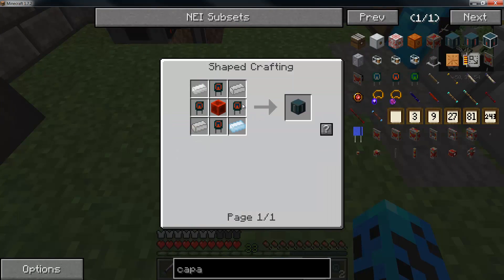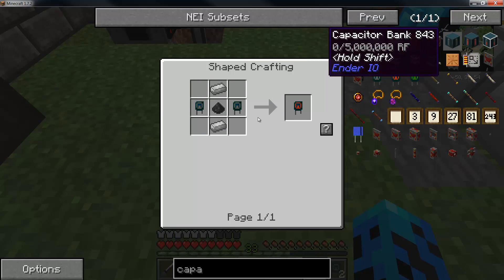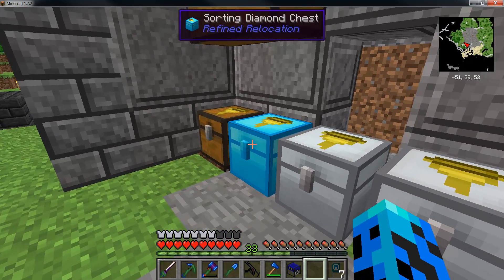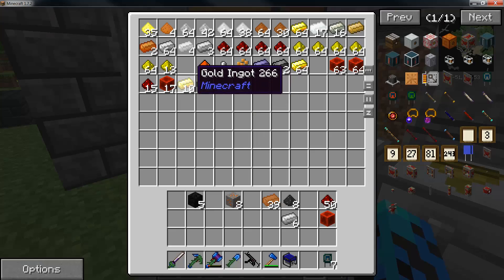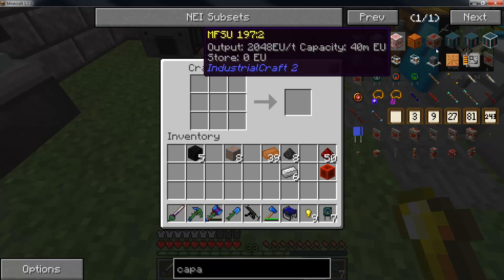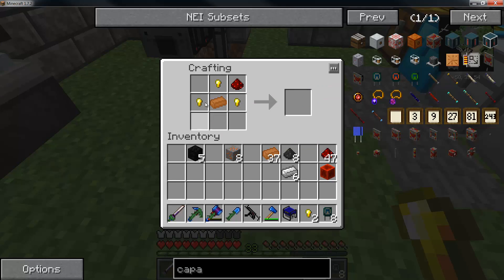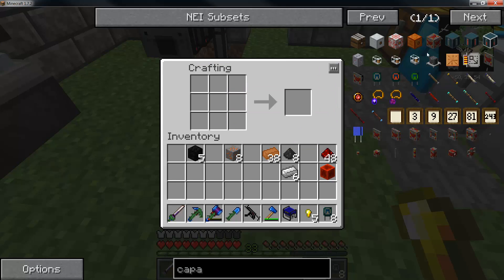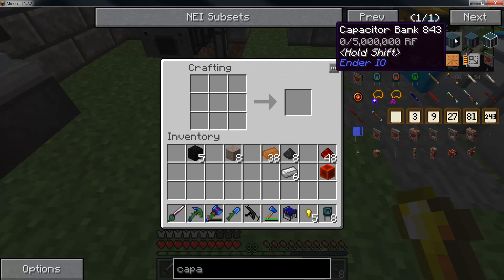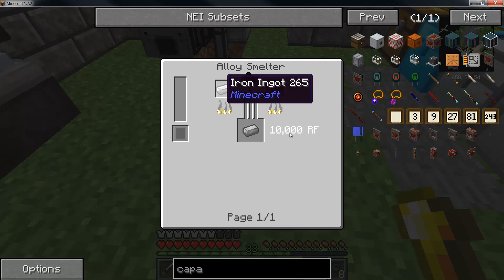We're going to need how many of those? So two — we're going to need eight of these. So that's seven. Then we'll do the double layer ones. We're going to make electrical steel — ooh, how do you do that?